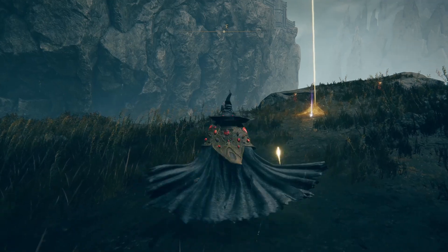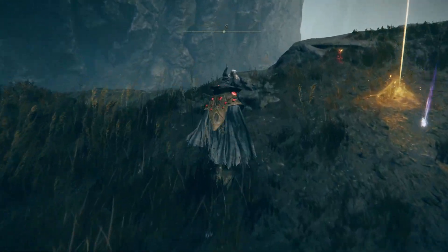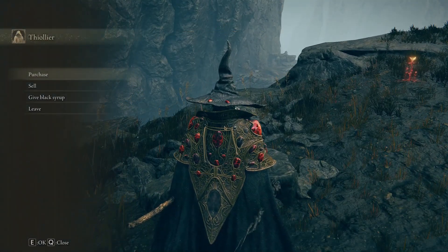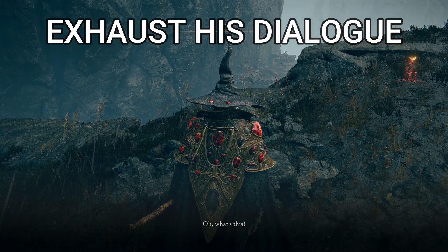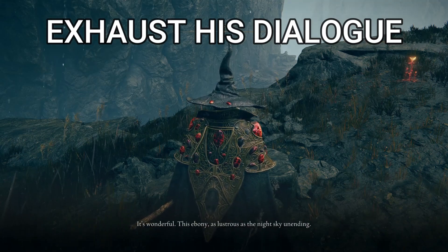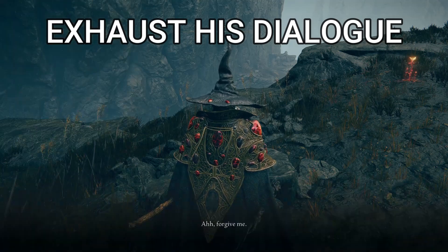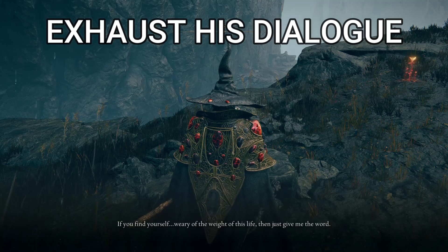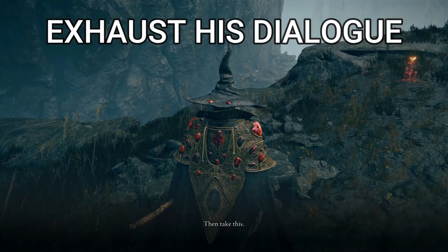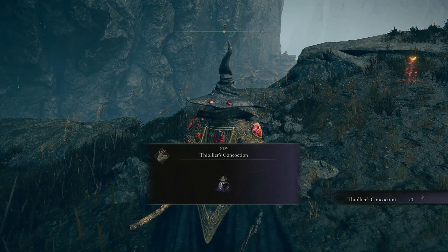Now you go back to Thiollier at Graveside Plains with the black syrup. I can give you black syrup, my dude. Black syrup. Yes. What about me? I brought you the fengi. Thank you. Okay. Thank you, dude.